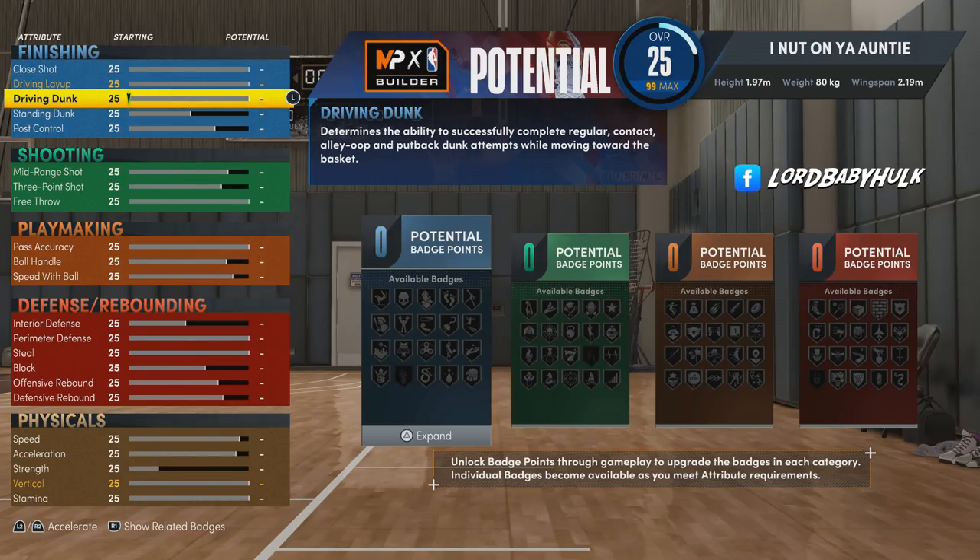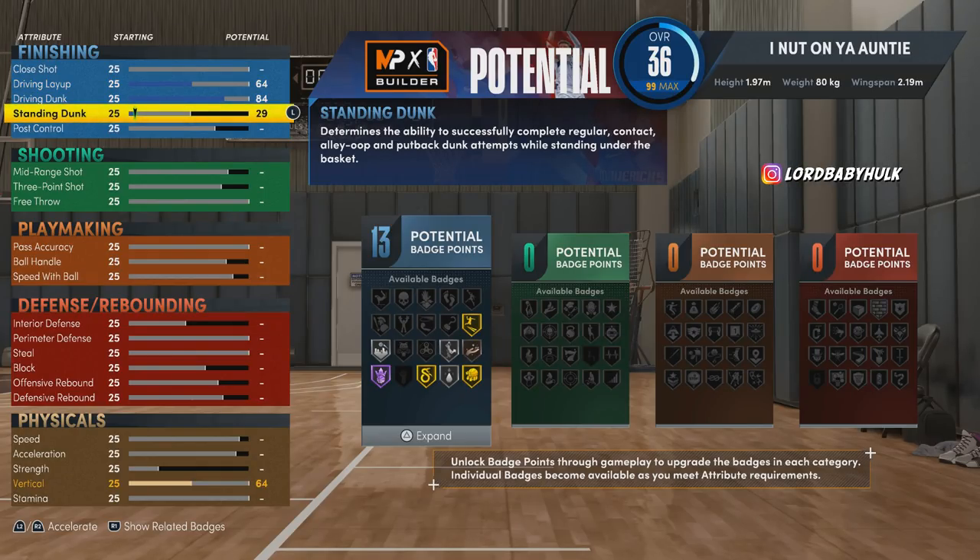I'm going to break down this lock completely. You could have a better badge spread, but you'd be missing key things. We're going to have an 84 driving dunk — that's the threshold to get contact dunks. We're also bringing the standing dunk up to 58, and I'll explain why: Hacker Swan.